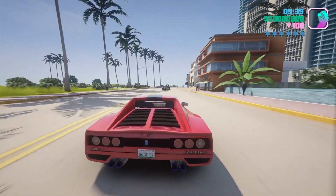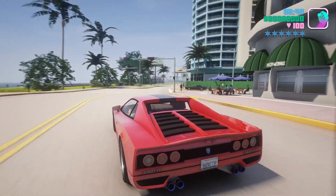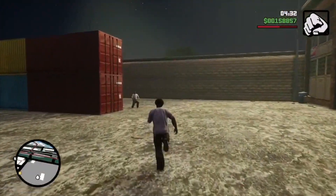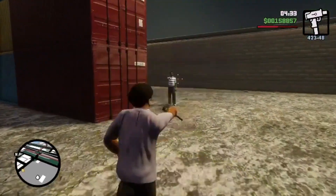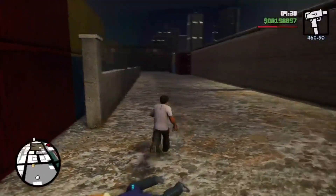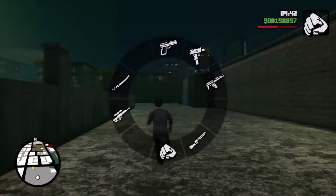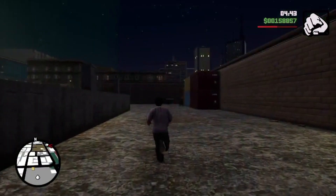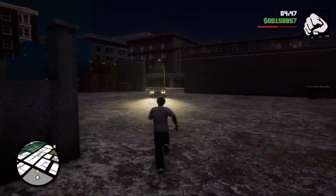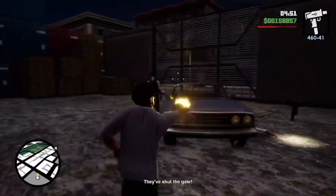Another thing they fixed was the running animations, particularly for CJ in Grand Theft Auto San Andreas. In San Andreas, you can change your physique — you can be fat, in shape, or have different sex appeal levels. The animations for running are now fixed and different depending on your physique, whereas before they used to be the same regardless of your weight and size. Good job, Rockstar, on fixing that.